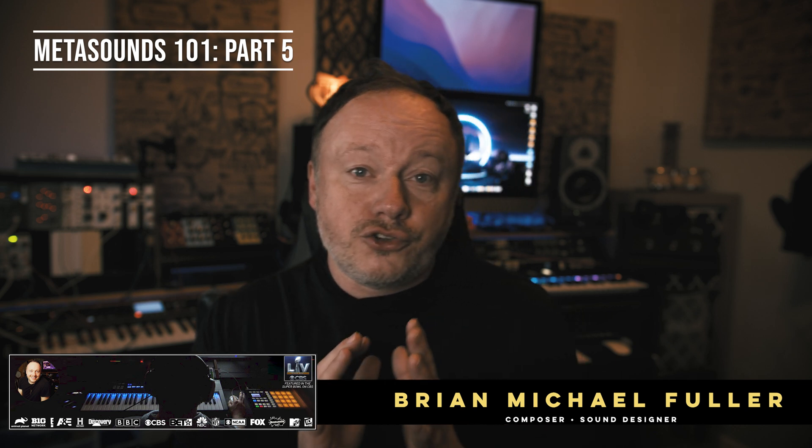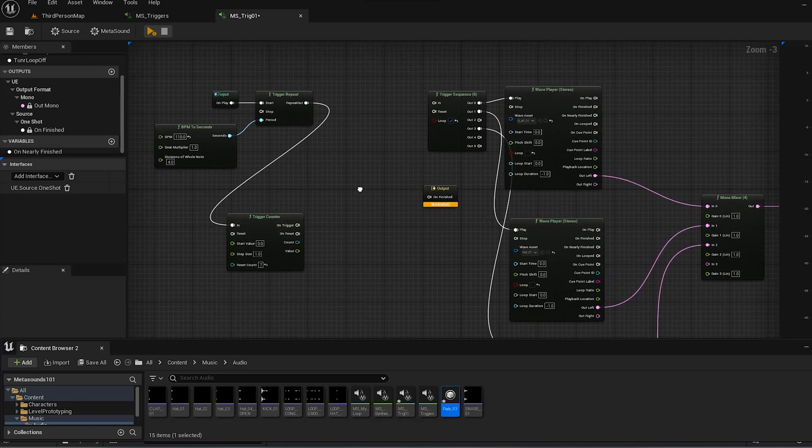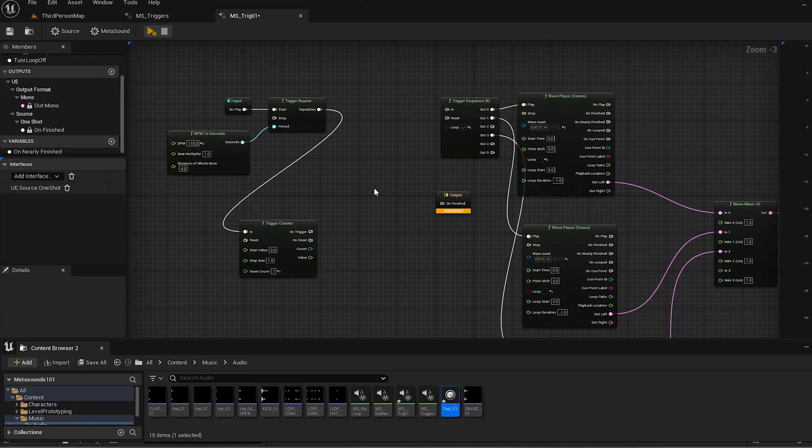Hey guys, welcome to MetaSounds 101 Part 5. In this video we're going to finish talking about some of the triggers that are available to you in MetaSounds, so let's jump right in. We're here in our last project — if you're just now joining us I would go check out Parts 1, 2, 3, and 4 to get caught up to speed, but there are a couple more triggers I want to talk about.